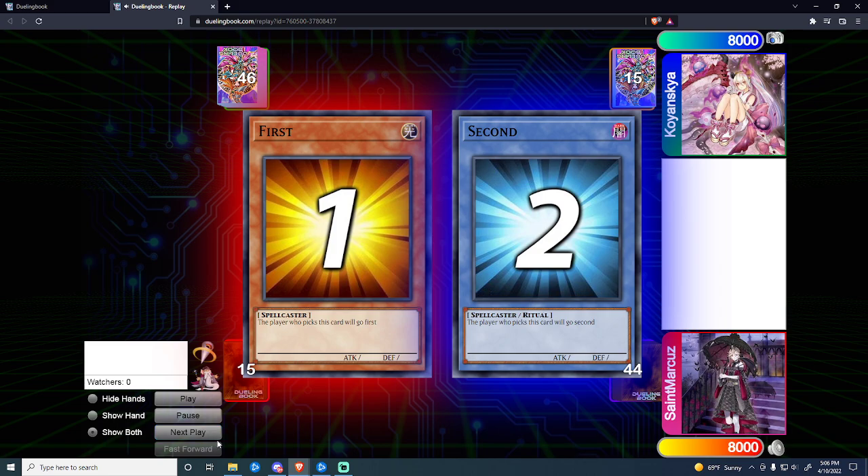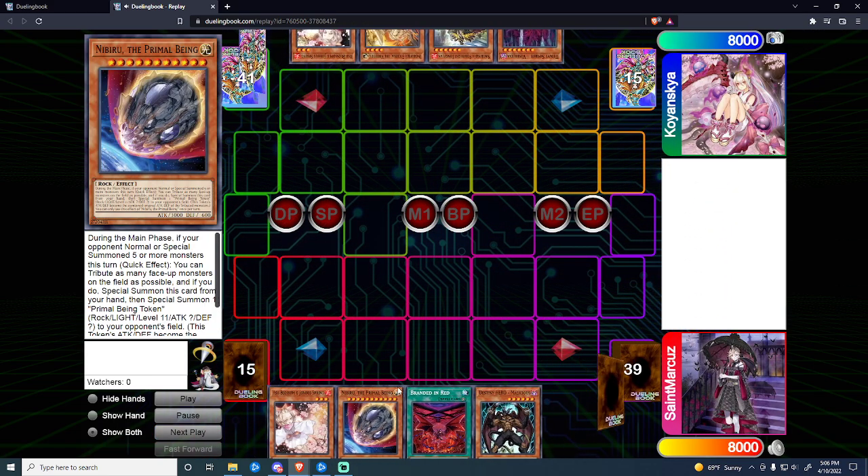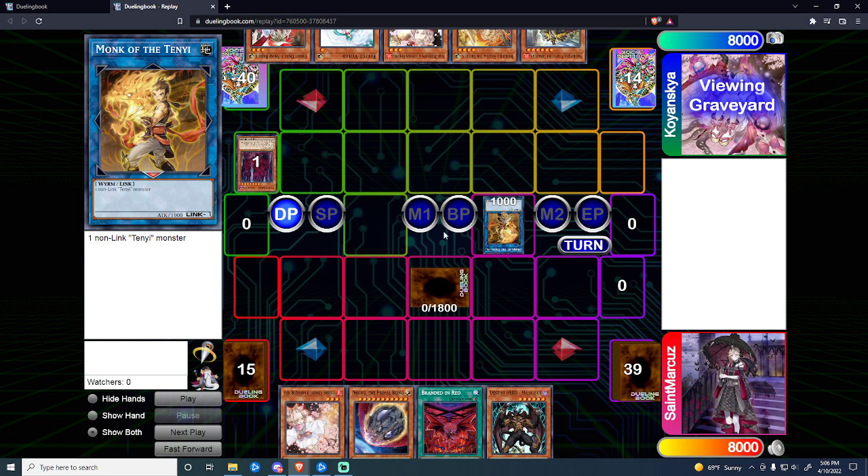We're going to get right into it using the same decklist from the previous video. We're starting out with a bad hand — we're going to brick really badly, so we just set an Ash Blossom. He special summons a Shuda and links it off into a Ten Yi, then activates the Shuda effect clearing it off the board.